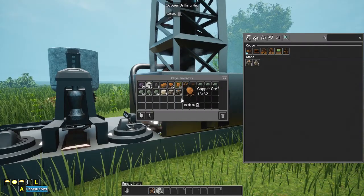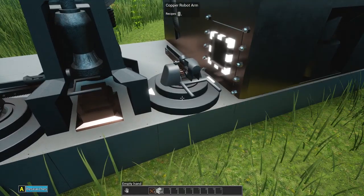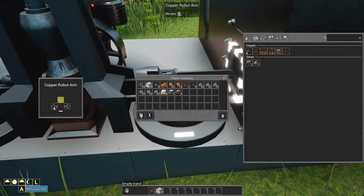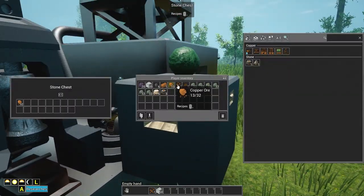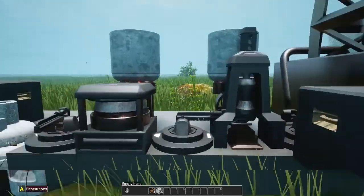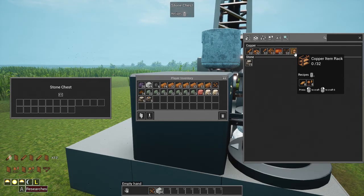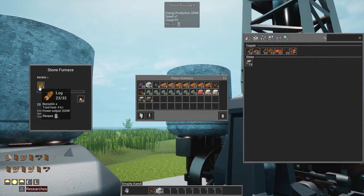We don't have the mine on right now because we still have a stack and change in inventory - I want to empty that out first. We can take this arm and place it so it's inputting from the chest, pulling copper ore automatically until we're out. That'll process through so we don't have to sit here and baby it. With all the copper processed through, we'll make one more mining drill and another arm.